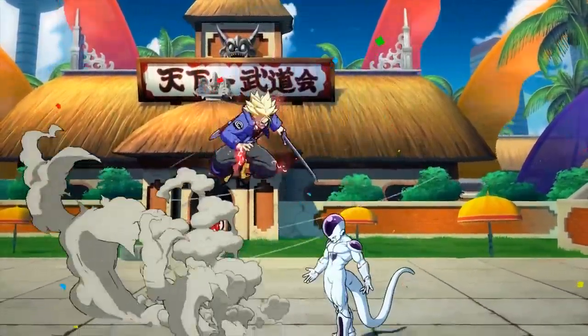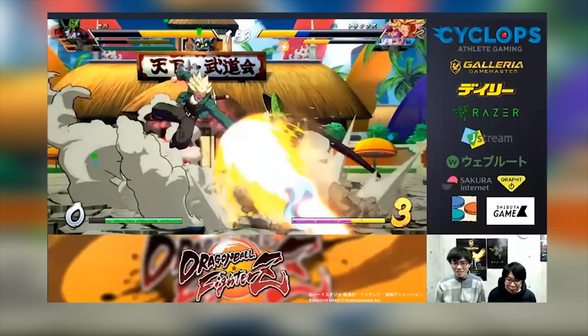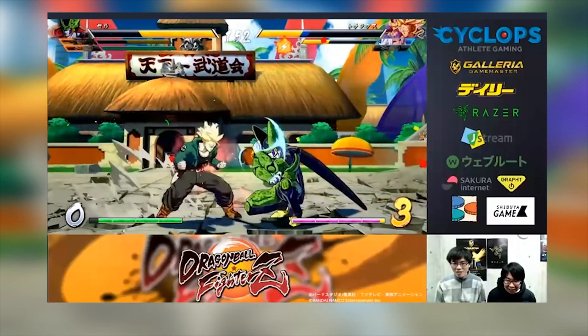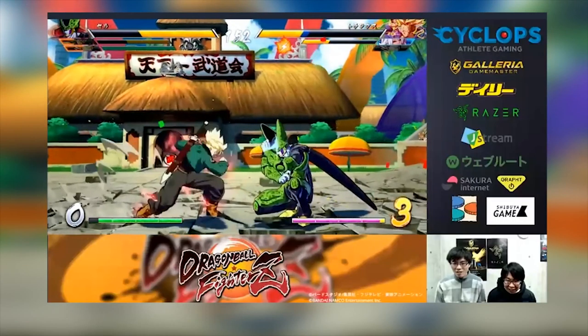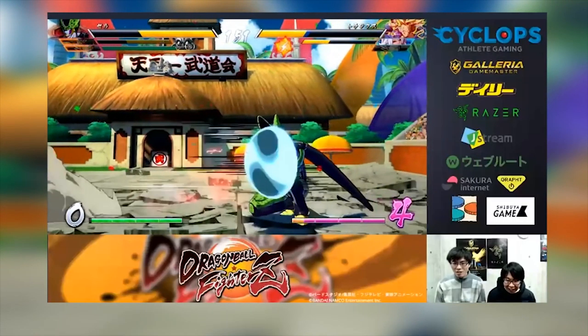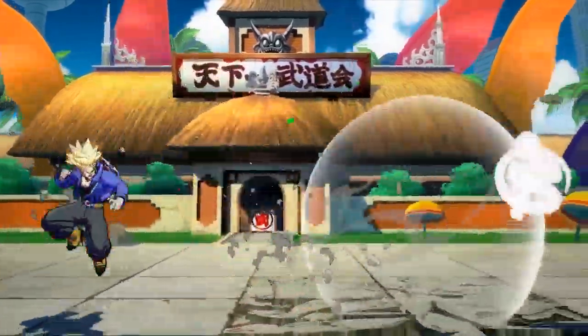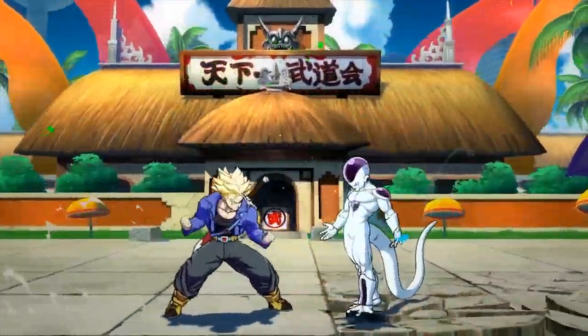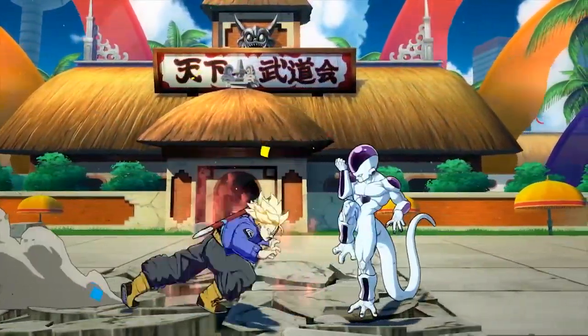The next area where Sparking Blast helps is right after the initial jump cancel — a dash cancel out of a ki blast. Normally Trunks wouldn't be able to do this, but thanks to Sparking Blast he can, allowing him to put on more pressure and continue to threaten to open up his opponent. This also helps out in combos: being able to dash out of certain things you normally couldn't allows for some crazy touch-of-death combos, which we'll get to shortly.